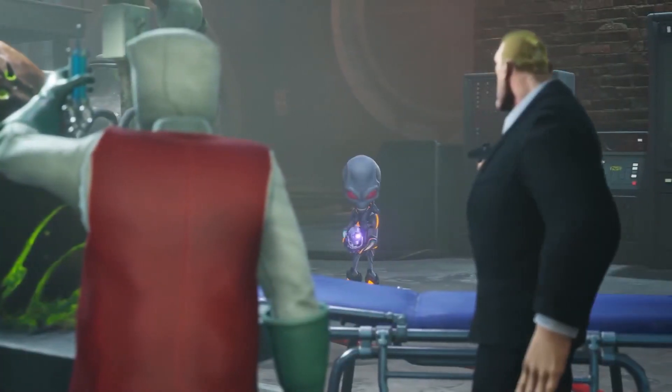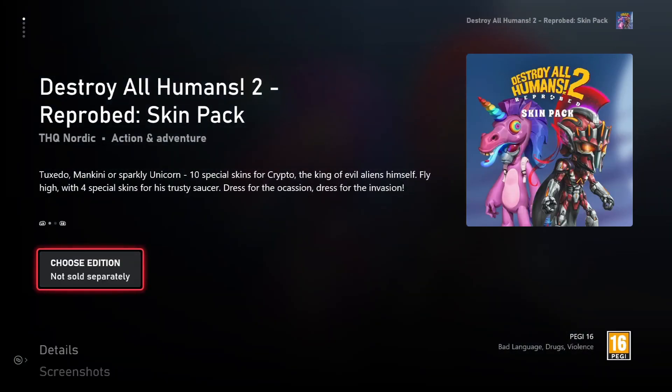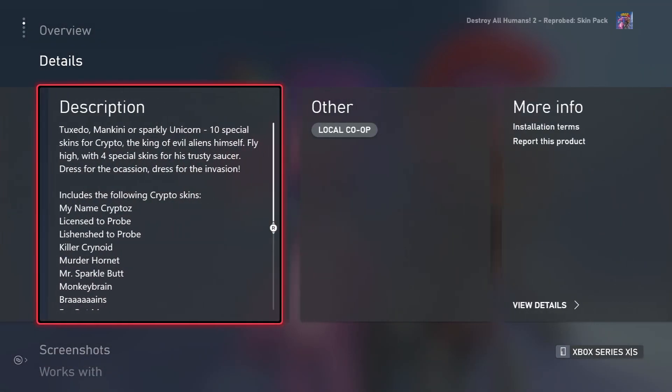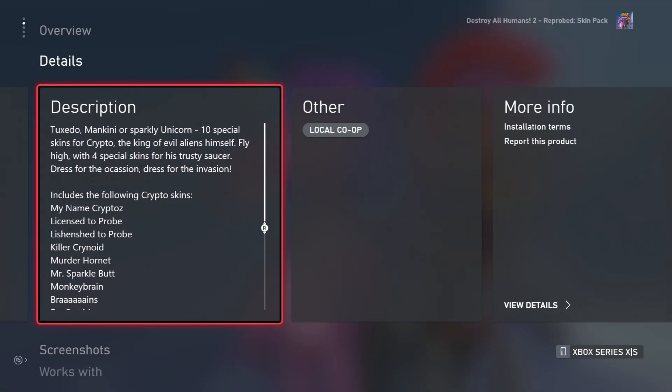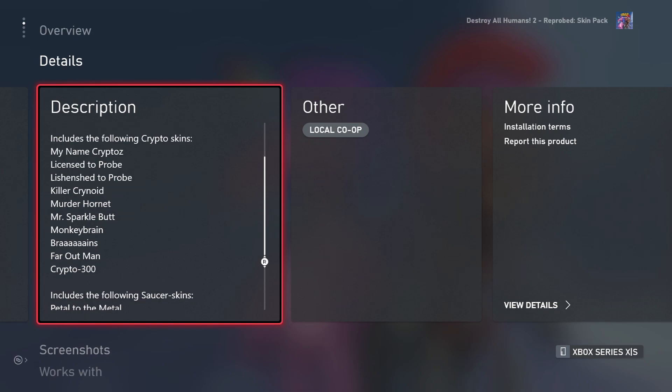The next DLC is probably the most exciting one for me — the Reprobed Skin Pack, bringing 10 special skins for Crypto, plus four skins for the Saucer you get to fly around in. I can't wait to see those. I loved the skins in the first game, and I'm super excited to see the new ones. This is actually the first time we've ever had skins for the Saucer itself, which will be awesome. We do have some images and the list of names — I'll try my best to put them on screen along with the names.